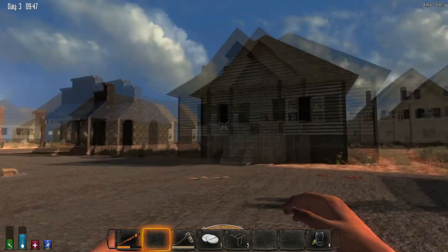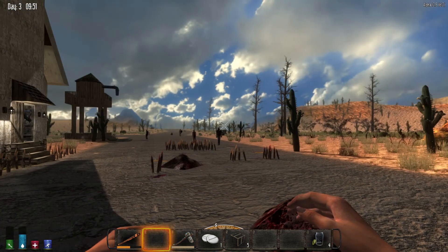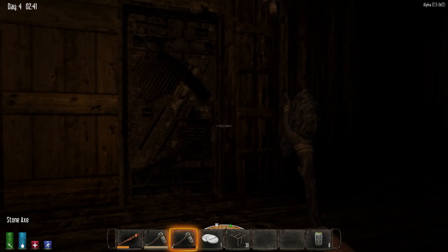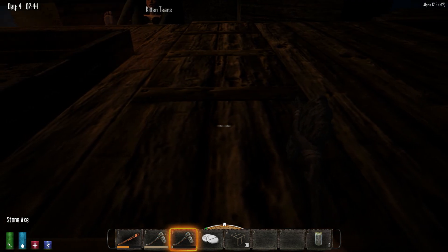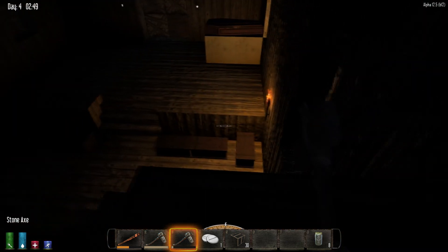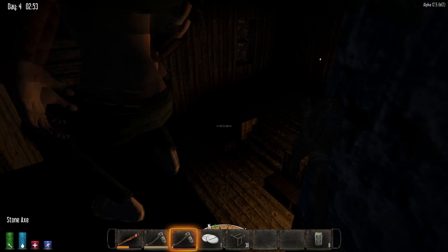So we're going to spend some of today gathering resources and fortifying this structure. We'll come back and show you what it looks like when we're done. On our next evening, after we've gathered some supplies and are still reinforcing, dogs have started attacking our compound. Come outside here — they shouldn't be able to get up here, but I guess we'll see.